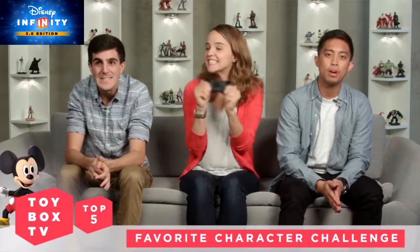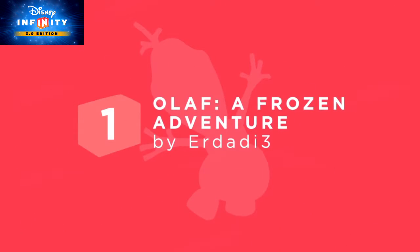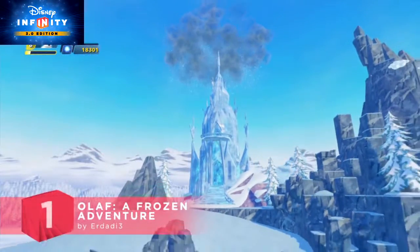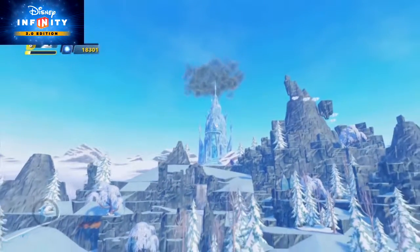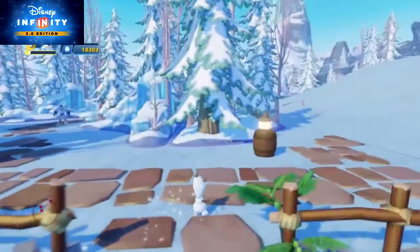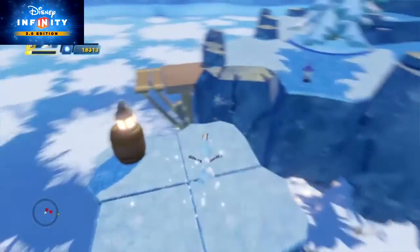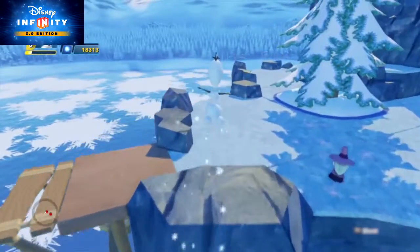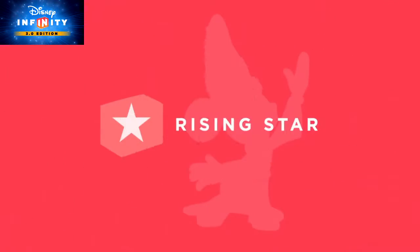Alright, time for the number one toy box for the favorite character challenge. Olaf, a Frozen Adventure by Earth Daddy 3. Olaf has just been created by Queen Elsa. Let It Go plays in the background as the beautiful intro scene rolls. Then Olaf sets out on his very first adventure. Discover the mysteries of the North Mountain earthquakes by talking to the villagers, platforming, and more. If anyone can save the day, it's Olaf. Wow, Earth Daddy 3, you're always raising the bar when it comes to toy box creations. Amazing job. Congrats!